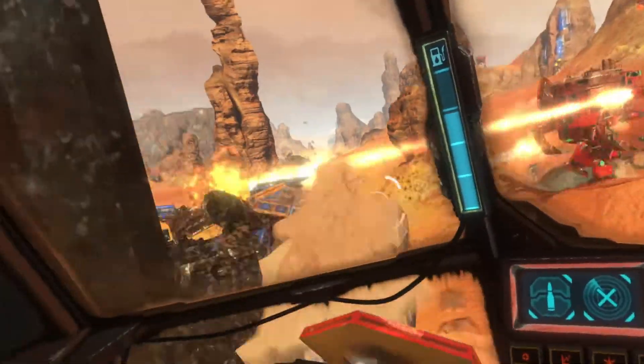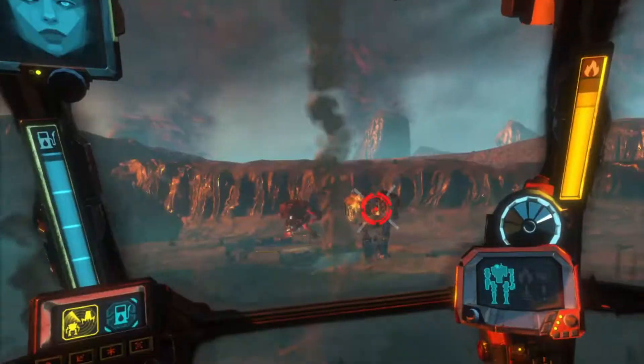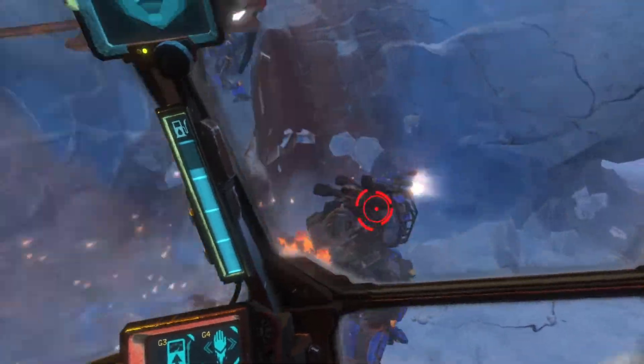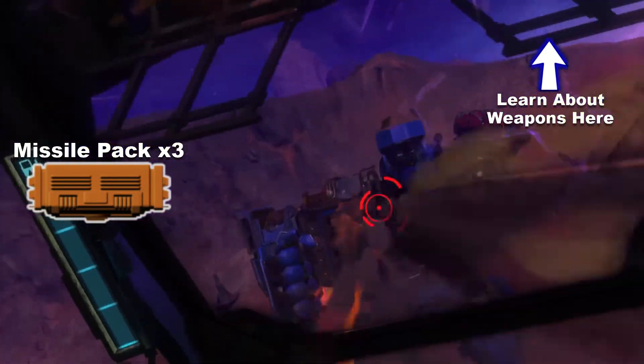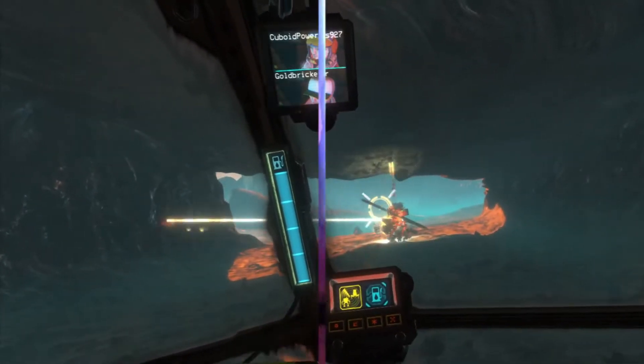If you have an enemy lined up for a solid ram, resist the urge to attack. They may not know you're coming. Don't fire until the last second, then unload on them. If this is your first time playing, try a hopper with missile packs on all three hard points. Be sure to split them up between at least two different triggers and try to fight enemies from a medium range.